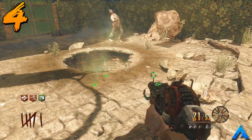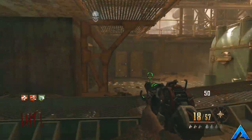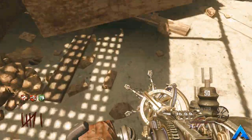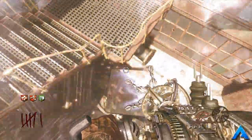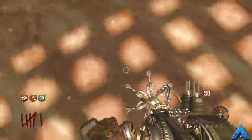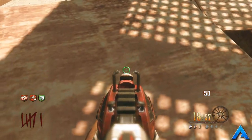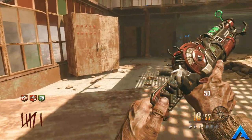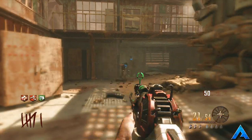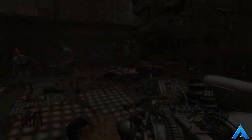Coming in at my number 4 spot we have the Buried Spawn Room Glitch with the Paralyzer. To do this glitch you're going to need the Paralyzer and go to the back of the witch's place, smash those two fountains, and make your way back to this area — you'll also earn an achievement if you haven't done this before. Line yourself up, shoot the Paralyzer, fly up in the air, and land yourself here perfectly and you'll be completely invincible from all the zombies.